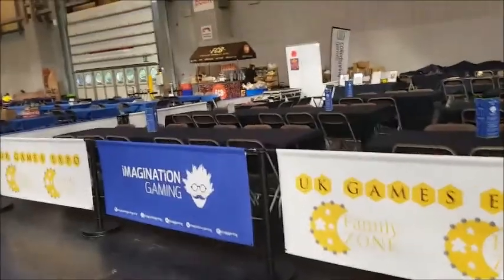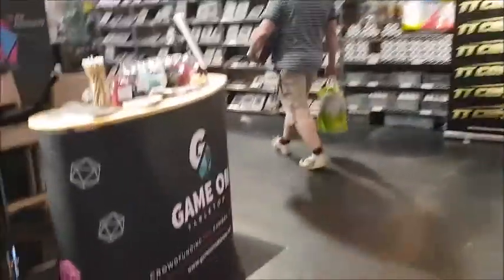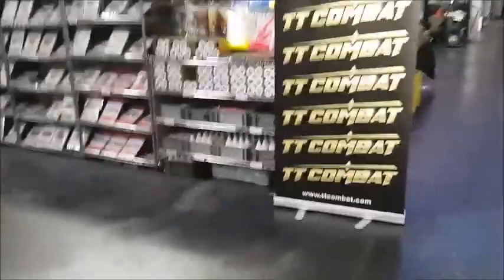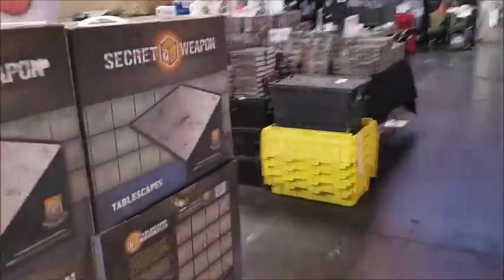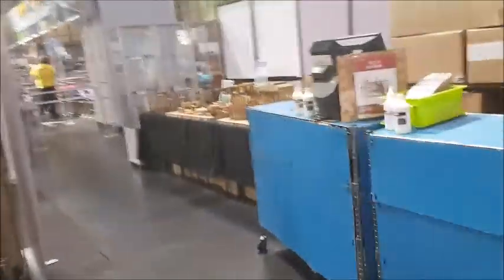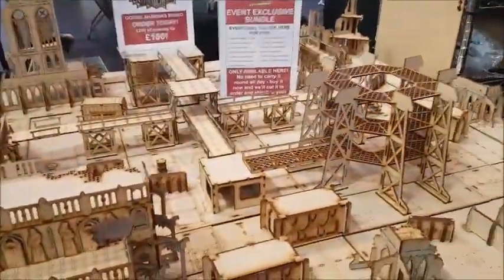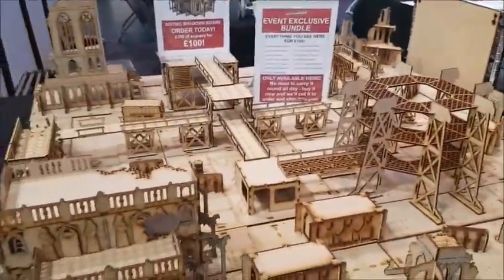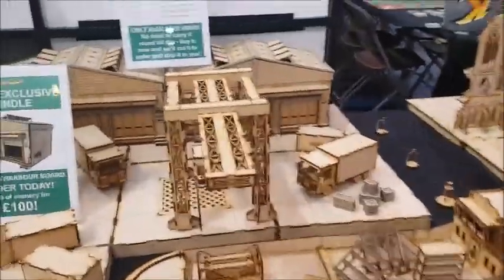Here we've got Burger Boss. There's a little coffee stand over in the corner. This is TT Combat - loads of cool scenery here. There's some great scenery inside. I literally did a double-take when I walked past it yesterday because it was fairly impressive. I would love a set of this at home. We've got an industrial worksite here which is pretty cool, and the harbour display is awesome.